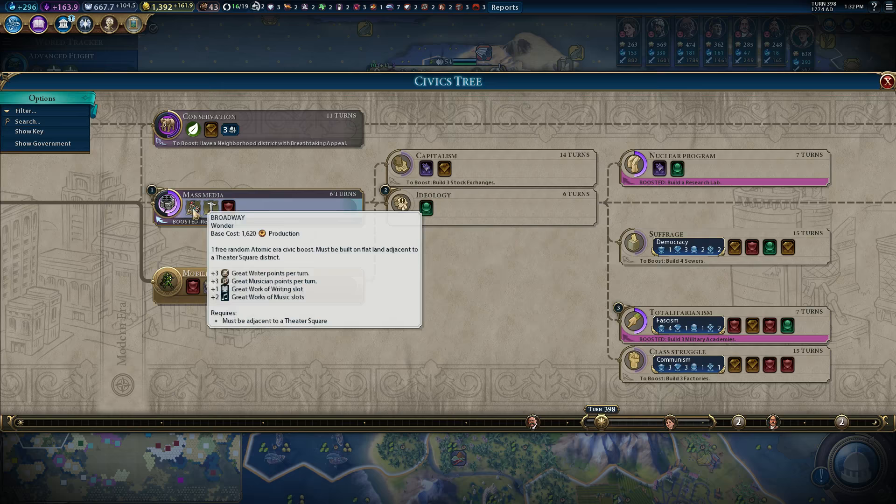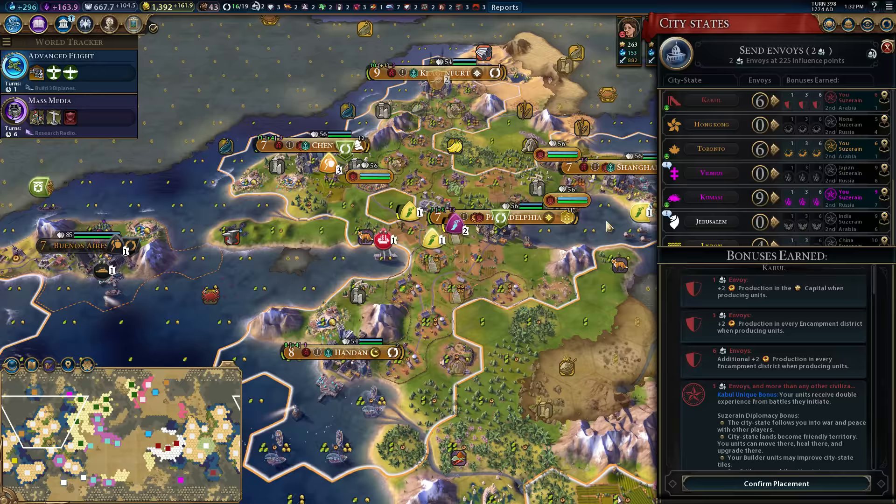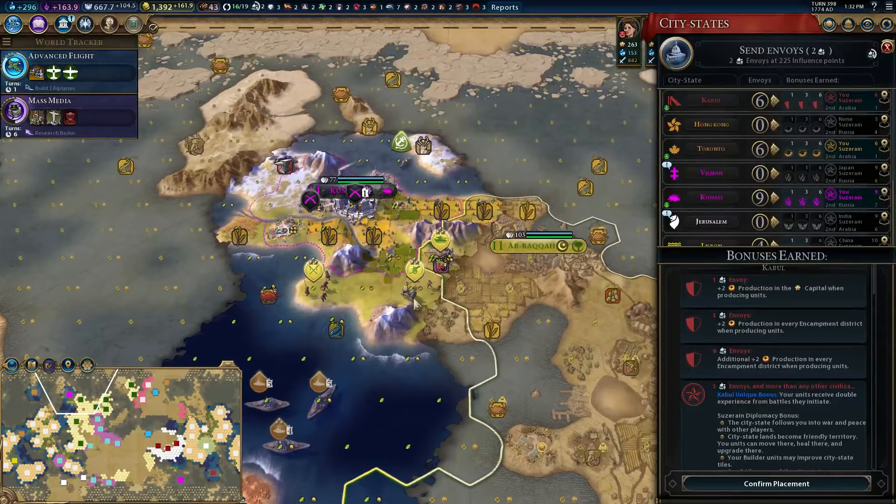So we're gonna do that, and then we're gonna get ourselves the final-game government. I don't think we're gonna stick with Totalitarianism, even though thematically it's very good. I'm tempted to dump one more envoy into Kumasi, but maybe not.